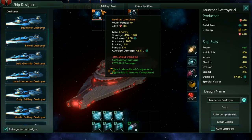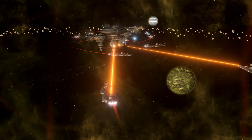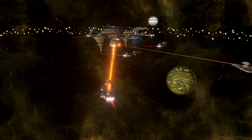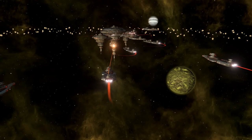They also have significant range and great accuracy, although they suffer from an incredibly high cooldown to balance them out. Launchers are great weapons and a must-have for a number of different ship classes, although their minus 50% damage to shields means you'll need to back them up with kinetics if you want them to really deal damage.